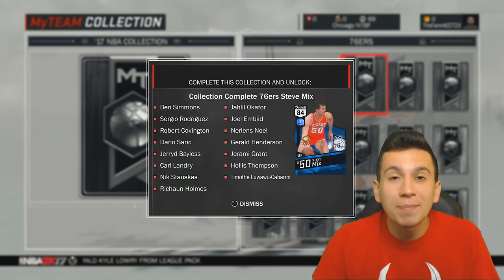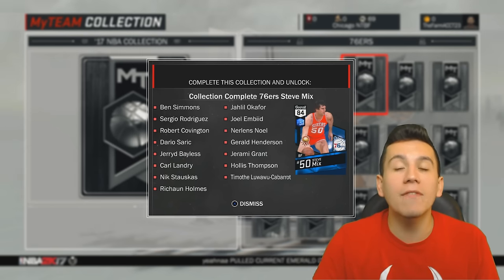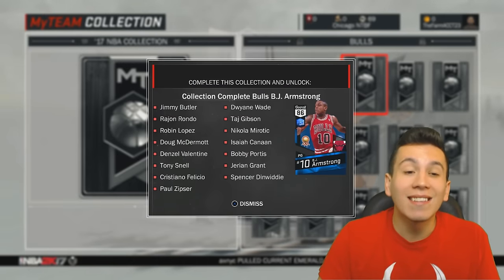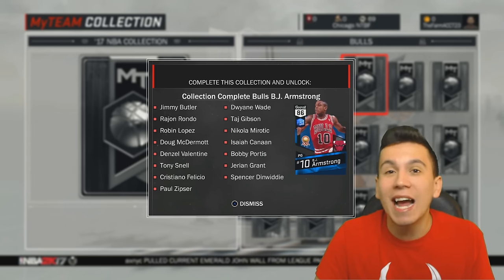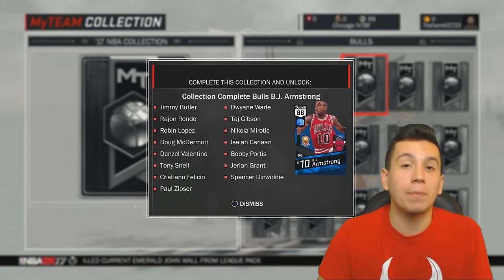Now obviously if you're just missing one or two cards from the 76ers collection, go ahead and complete it just for the Steve Mix. But there are a lot of other collections that are way more worth it. The Bulls — I don't know if this is the best collection to complete. Jimmy Butler and Dwyane Wade are both Emerald cards, which means they're going to be somewhat rare. Obviously not nearly as rare as the good cards were last year, but they're not going to be common pulls.